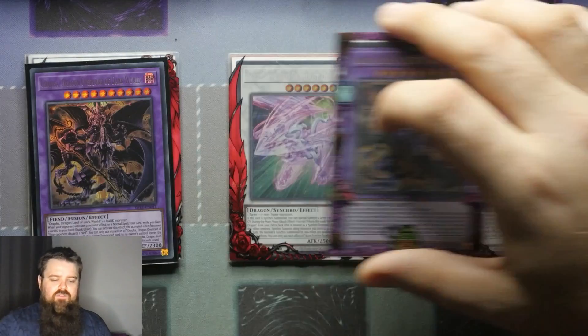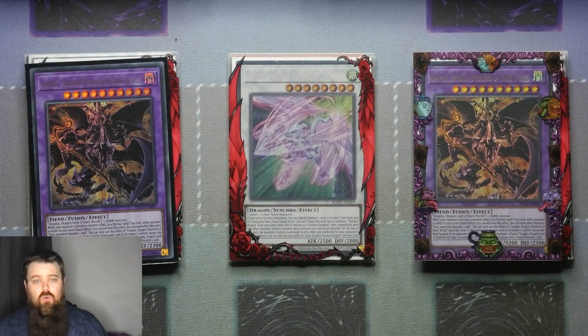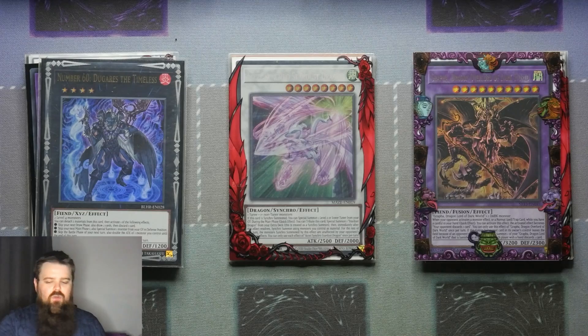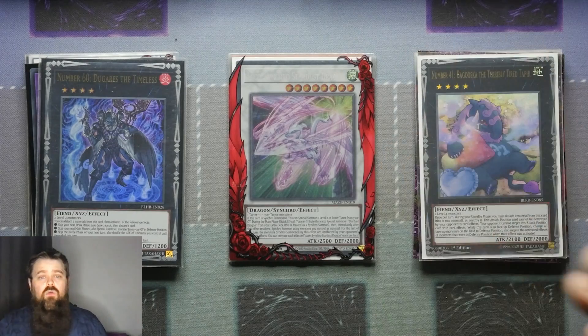For the Fusions, we do have 2 of the Greffa Dragon Overlord of the Dark World — adapt it as you see fit. Then moving on to the XYZ: we've got the 1 Daguerres, and then of course you do have the 1 Baguska, because there will be those times when your opponent will Droll you, stop you, or shift you, and you still need to find a way to get a control sense of the board — and Baguska is one of the best options for that.